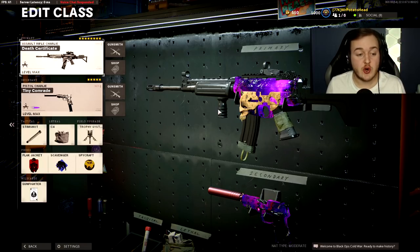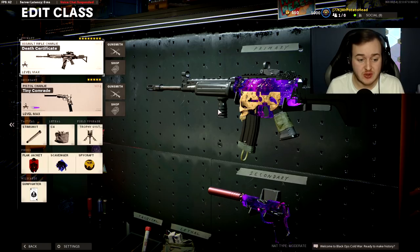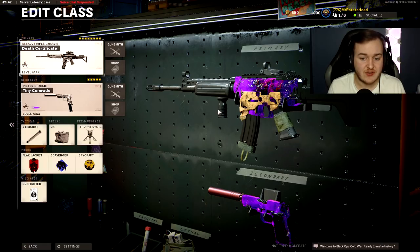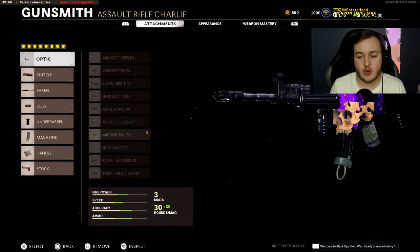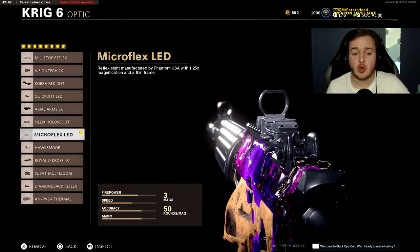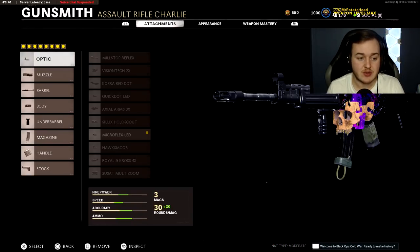We have the Krig here — it's alright. I don't use it too much, but I've had some good games with it, almost gotten a Penta Nuke and dropped almost 200 kills. Since a lot of pro players use this weapon and you want a good class setup for it, here it is. We're using the Death Certificate variant and running the Microflex LED first — the thin frames make it easy to snap onto different targets.